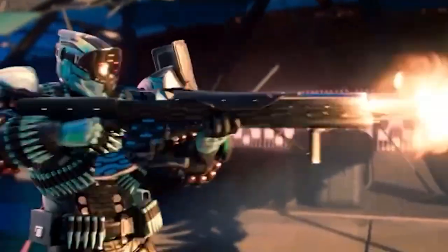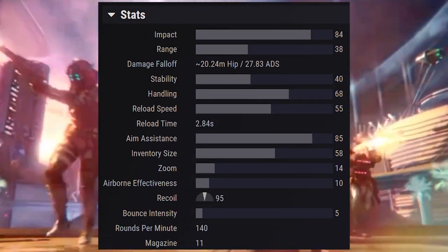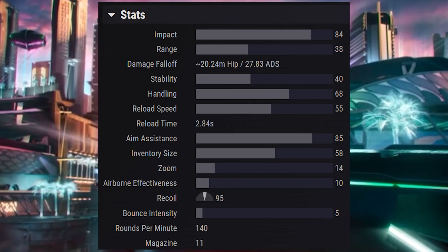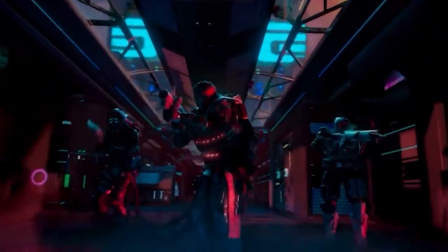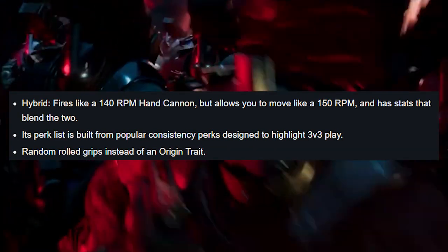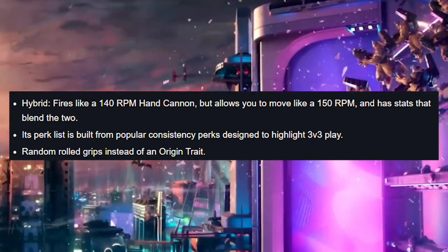First mentioned in Destiny 1 during the exotic quest for the Thorn, and later introduced in Destiny 2 during the exotic quest for the Lumina. While The Rose was a solid performing hand cannon, it fell short in comparison to other top tier hand cannons like the Palindrome and the Fatebringer. But when it returns in Season 19, The Rose will have an updated perk list with the ability to get random rolls, many of these perks being designed to facilitate 3v3 activities.